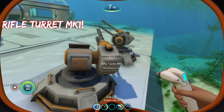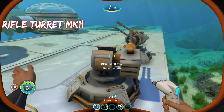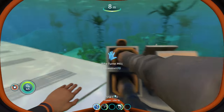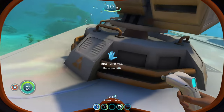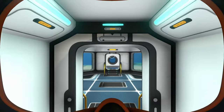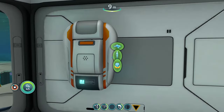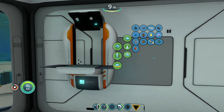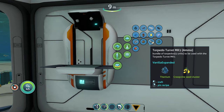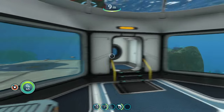Here we have two rifle turret mark ones placed down. They have a nice industrialist look to them. When you put these turrets down you have to fill them up with ammo — go to the bottom and select 'open storage,' then place the ammo inside. To craft the ammo, go into your fabricator, select resources, then basic materials, and you'll see the ammo: rifle turret mark one, torpedo turret, and plasma turret.